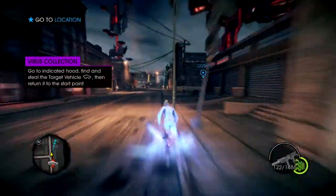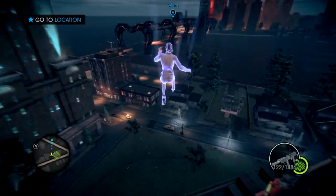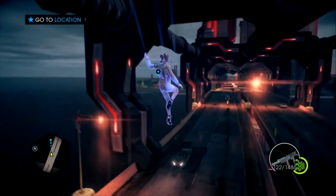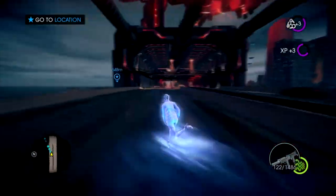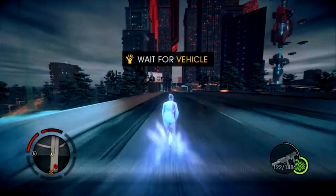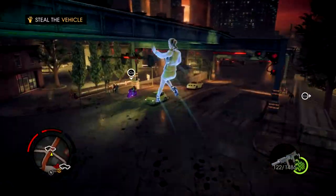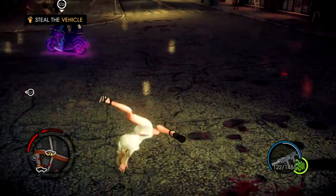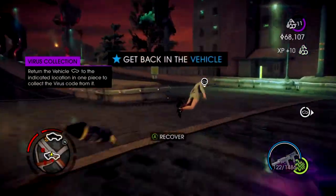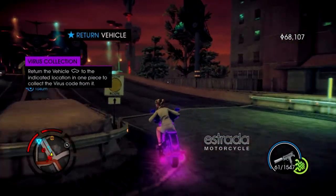I couldn't use a car to get cars, so I tried running instead — I think that's faster. I got a choice to do two vehicles, which is pretty cool. I got a motorcycle — thank you for the bike, finally! I had to get the guy off, and that's how you do it. I get to keep this motorcycle, and I can never find any in this game. I really like motorcycles here.